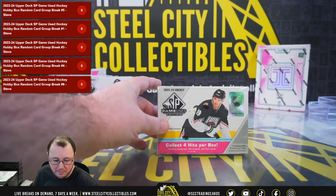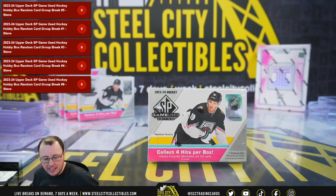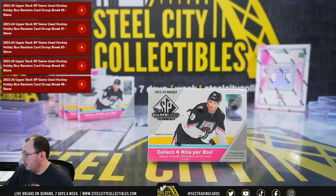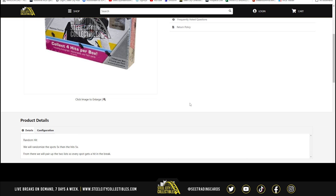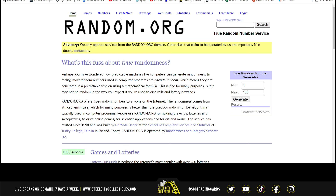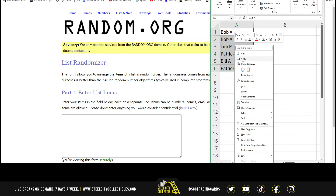Our next break is our first 2023-24 Upper Deck SP Game Used Hockey hobby box random card break number one. We're going to randomize the spots five times, then the hits five times, pair those two lists up so that every spot gets a card in the break. Let's jump over to random.org — and there are the six names.